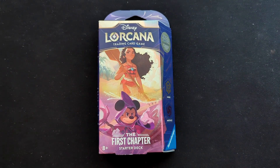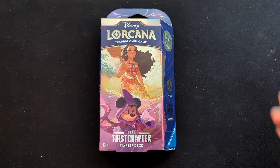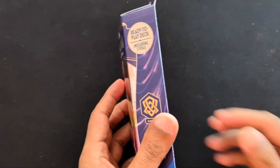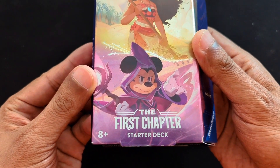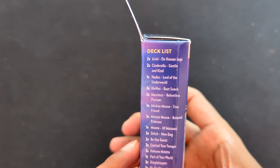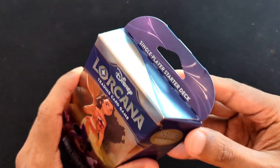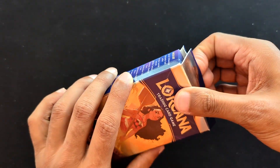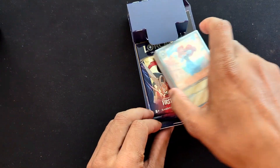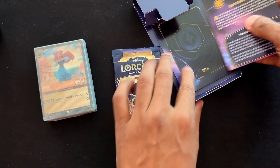So we have here Disney's version of Magic the Gathering - Lorcana. I wasn't fast enough to get any of the booster boxes, but I just wanted to see what these cards look like and what the hype is all about. So I got this starter pack - First Chapter starter deck. It includes two files. I was expecting some booster packs inside but it looks like it's all a preset deck. These things sold out pretty fast, and there's one booster pack - that's what you're getting.